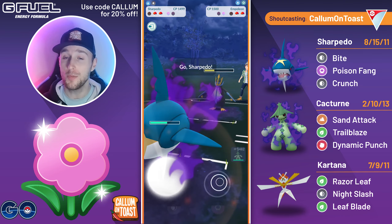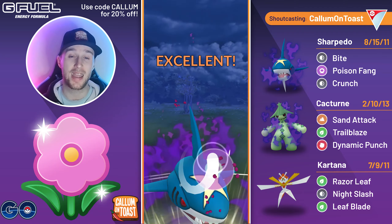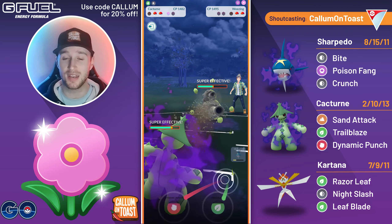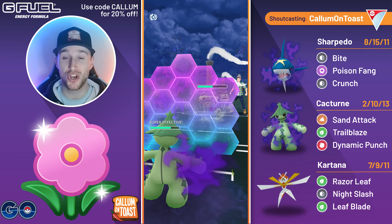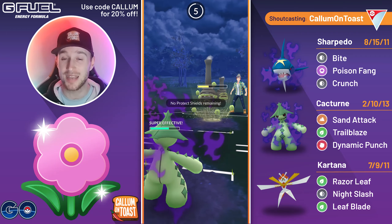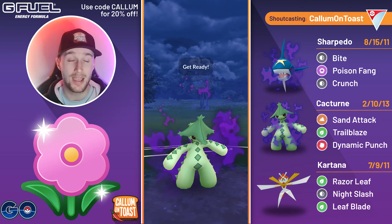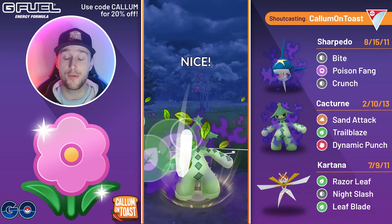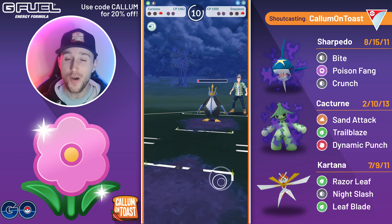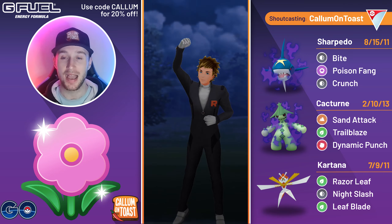They go for the Drill Peck. I come in with Sharpedo. The opponent brings in a Galarian Weezing, so I go straight for Poison Fang. Poison Fang grabs the final shield from the opponent, and while I've only got resisted charge moves to throw, these Sand Attacks are chunking a fair bit now that I've debuffed their attack — and these are non-STAB Sand Attacks. I go for a Trailblaze which takes out the Weezing, and although the opponent fully Steel Wing farms me down, I can just farm them down with one Bite against the Empoleon and take that game.